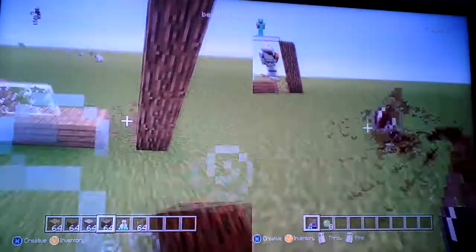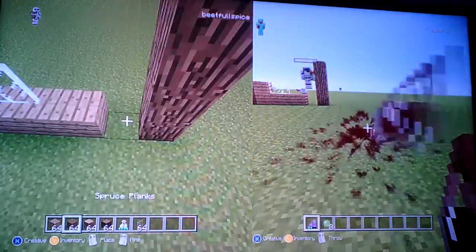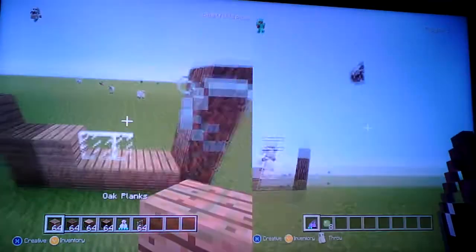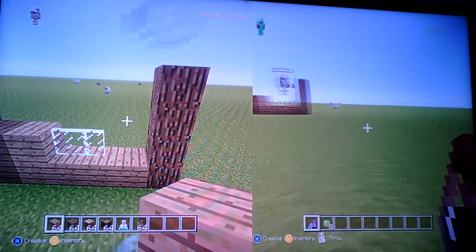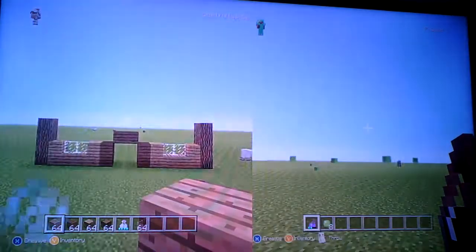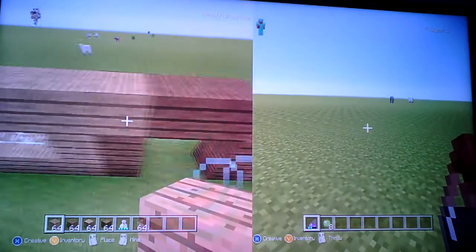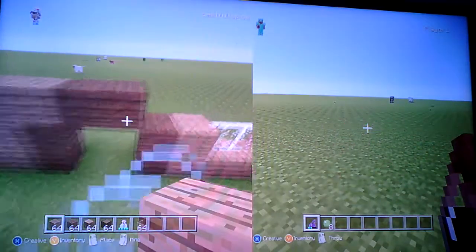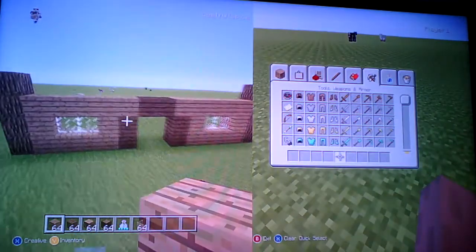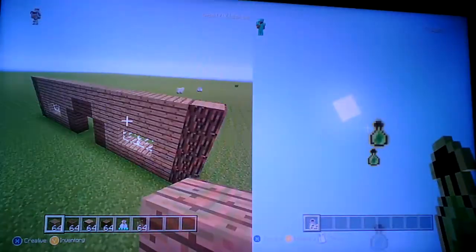I went too far with this one, I'm sorry - you want to go four, sorry. Stop it, it's really annoying! Right guys, so you want to go and do this - your entrance should look like this. Then take your oak wood and go above each one - just cover each one. Then you want to place it on the top.